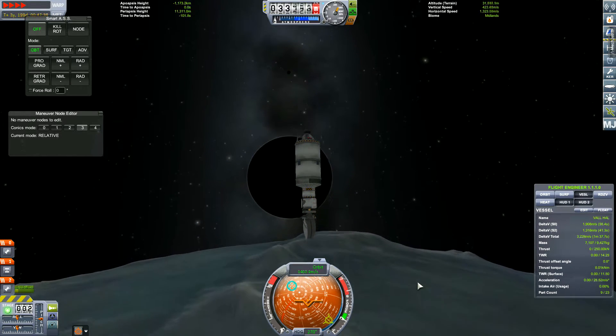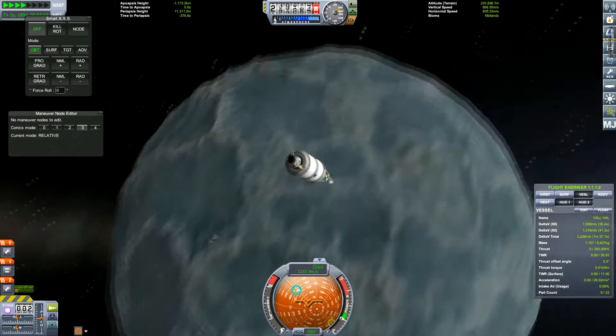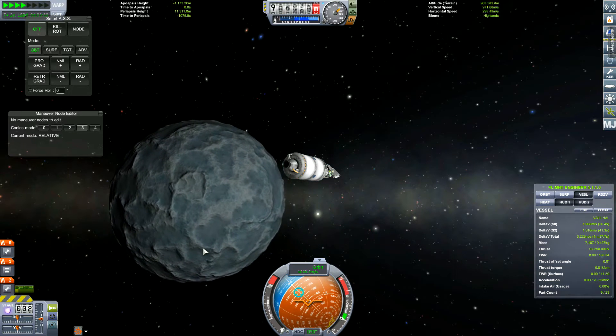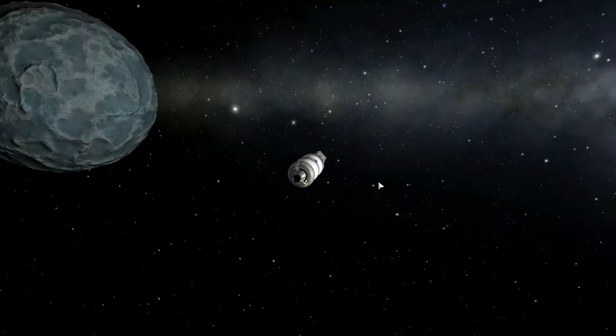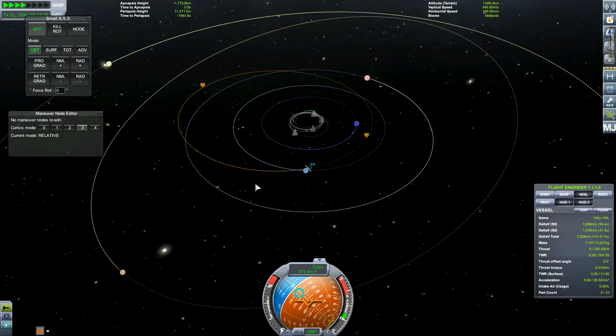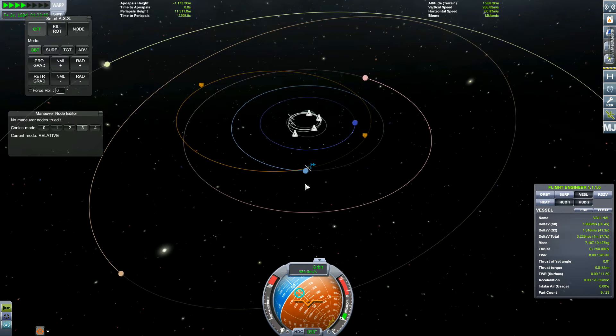And there's Jool itself. This is the EVE Astronomer enhancement mod — the Environmental Enhancement Mod. It makes everything look beautiful, the clouds and everything. I suggest you have it if you've got a beefy enough computer.